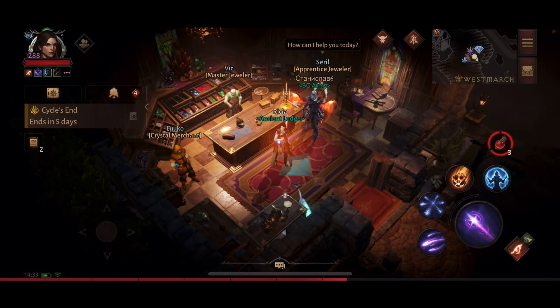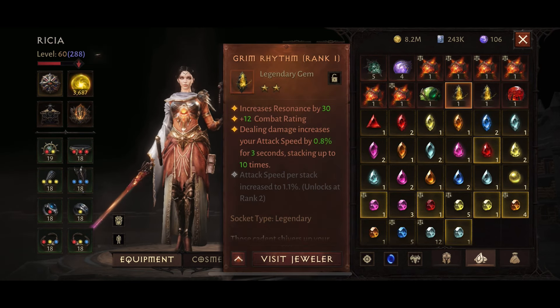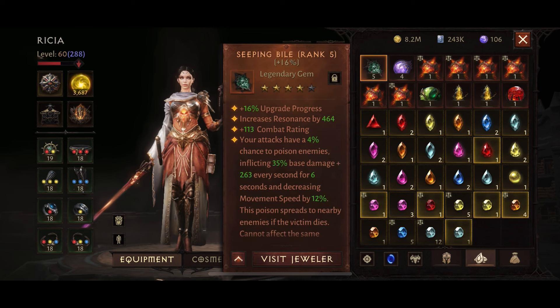Looking at my plans for legendary gems for the rest of the year — there have been rumors recently that we may get an additional gem slot at some point, so I've been keeping my options open. I'm considering using Grim Rhythm, which increases your attack speed, and for wizard this is quite a handy gem to have. However, you can only gain this gem from the battle pass and Boon of Plenty, so it will be a really slow burner to upgrade — similar to Fervent Fang, which I just gave up with.